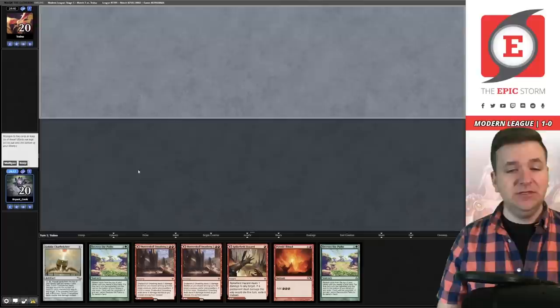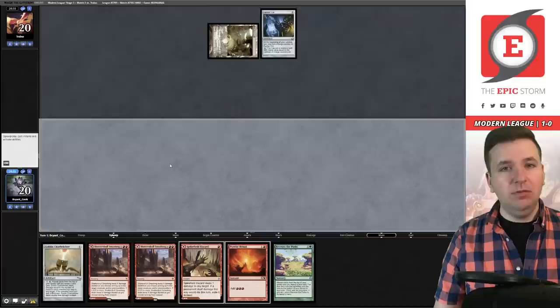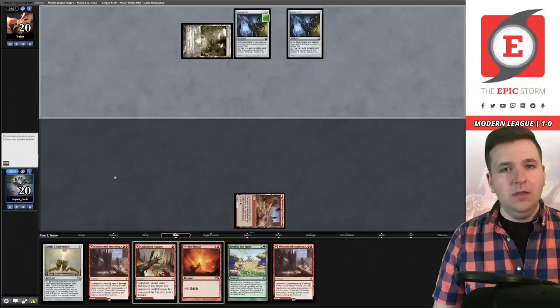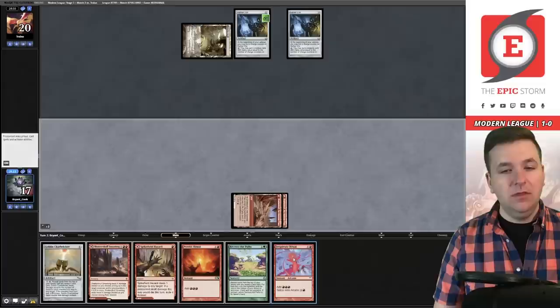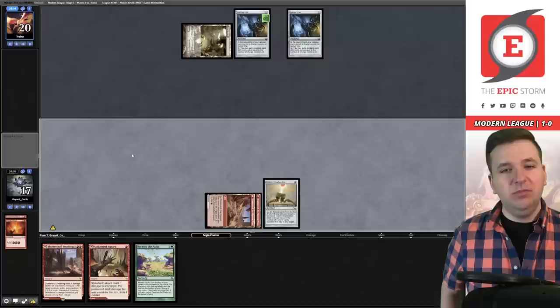Match number two, we're on the draw. This hand doesn't do anything, so we're going to mulligan. This hand is great — keep. We'll bottom Recross the Paths. Do the vault — maybe Merfolk. I don't think Merfolk is a matchup I really want to play. I want to hold Spike Field Hazard for a turn because if I need to kill the Hexcatcher, I want that option. Another Vial. I'd love to draw another ritual so I can slam the Belcher before Hexcatcher can stop me.